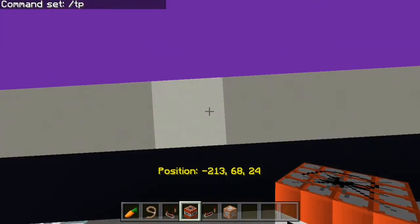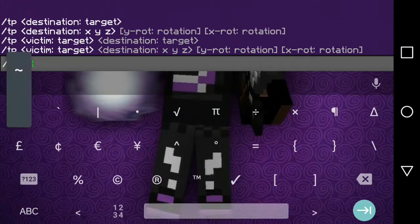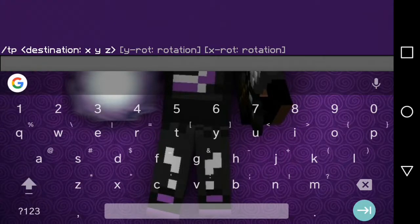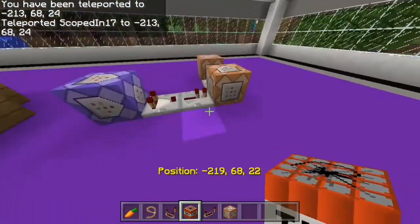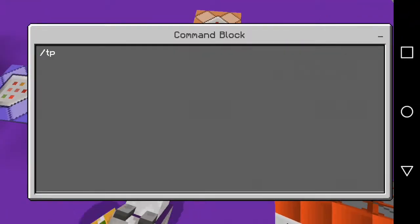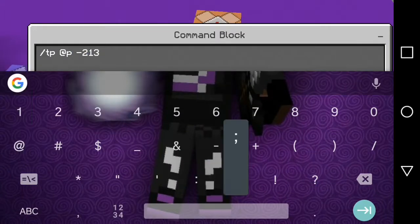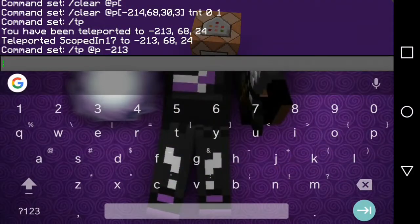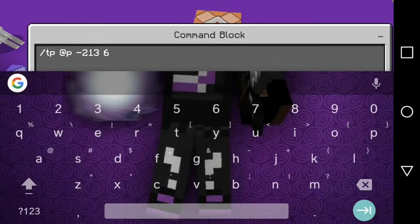I'm doing it right here. So I'm going to do /tp. I'm going to hurry up before the coordinates disappear because I won't remember them. TP @p, negative 213. Let me go back and check it — 68 and 24. So I'm going to do that: 68 and 24.